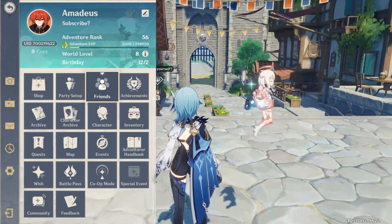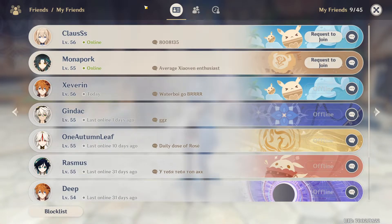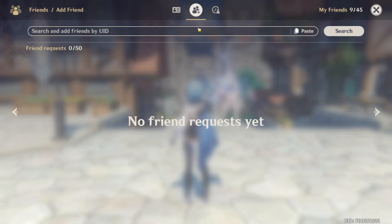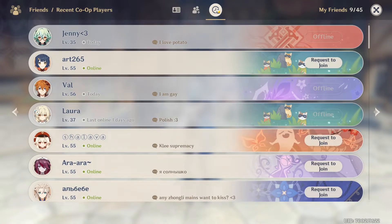Friends — this is your list of friends. You also have a list of users you previously blocked. To add a friend, click on this button here, then paste their UID and click search. The other button is a list of players you previously co-opted with, so if you joined a player's world in the past, here is where you can see their profile.